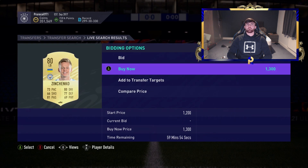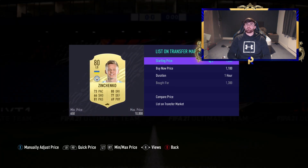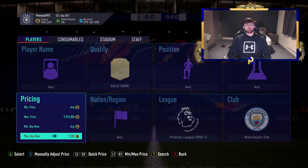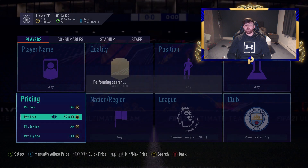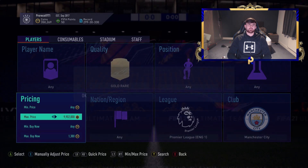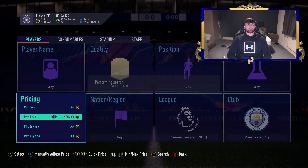Foden was going to be a banger snipe — quite annoyed about that one. Zinchenko got in the way. We'll sell Zinchenko for 1.6; after EA tax that's a 220-coin profit, not bad. I'm going to pop this to 1.3 and just snipe because if I'd sniped that Foden we might have got him. Foden is usually a really easy player to snipe.